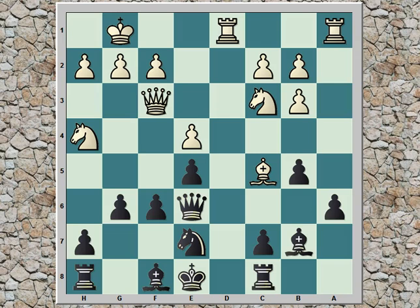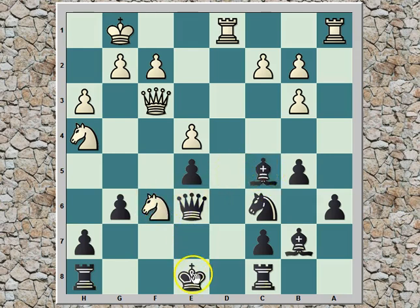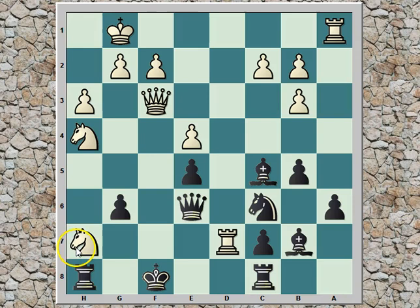Rook c8 is another move that was actually played in this position, so g6 by Ivanchuk was not really a novelty — maybe he was aware of the rook c8 line from a game between Paschal and Nikcevic played in 2001 in Belgrade. Black played rook c8 there, and after h3, knight c6, white has a lot of counterplay with knight d5 with tempo, and after bishop takes e5 check, rook d7 check — black was forced to give away the queen. There's no escape with king f8 because simply knight takes h7 and white is winning.